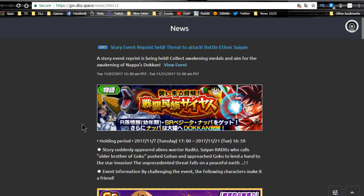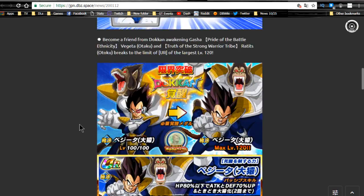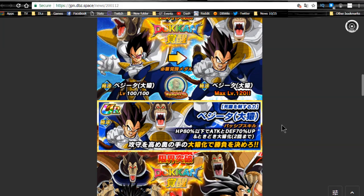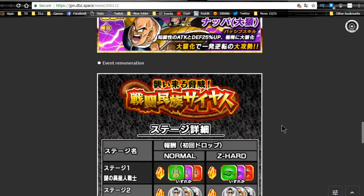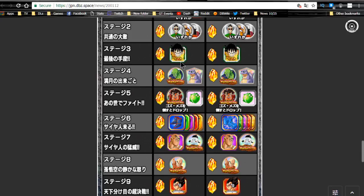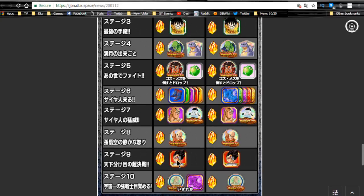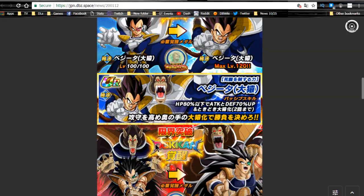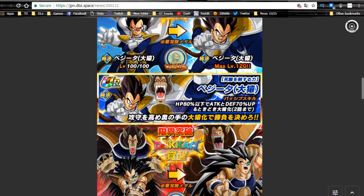We also have the Warrior Race event where you Dokkan awaken your Great Apes — specifically Vegeta and Raditz. Moon Nappa medals allow you to Dokkan awaken your Vegeta and Raditz, which is pretty cool. You can also farm this old-school OG Gohan and farm out this Nappa if you'd like. The Nappa Dokkan awakens into a Great Ape, though it has a very low chance. You can also grind out Vegeta. The most notable things are the Dragon Stones and the medals to get your Great Apes Dokkan awakened if you want a Great Ape team.